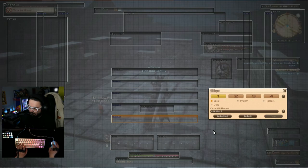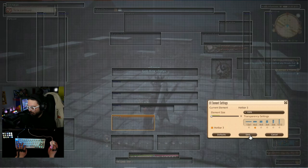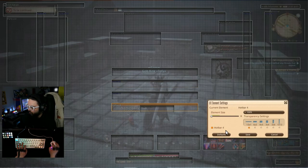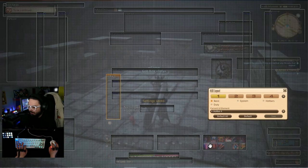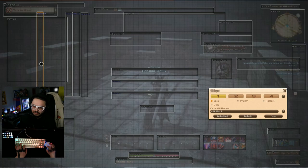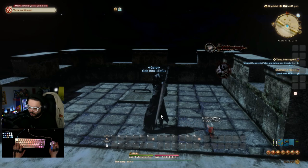I'm also going to turn on hotbar three as six by two — make sure you click the active checkbox or it won't show at all. Hotbars four and five I'll set as two by six side bars. These extra hotbars I can move out of the way or bundle them for now until we need them. So we have a general hotbar skeleton that I can work with, and we'll build the rest of the UI layout around these three main bars as our base.